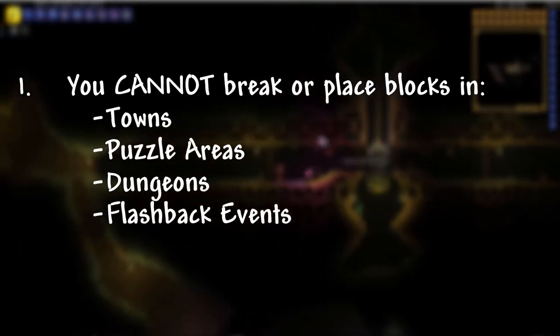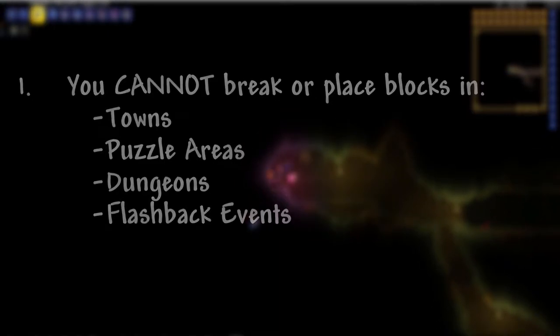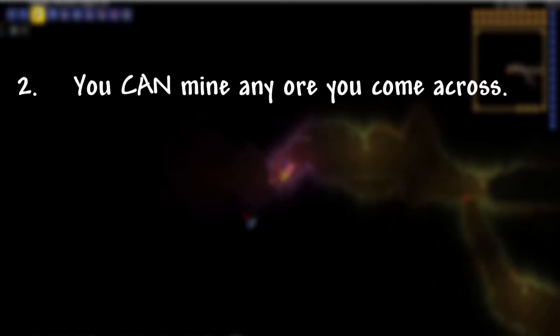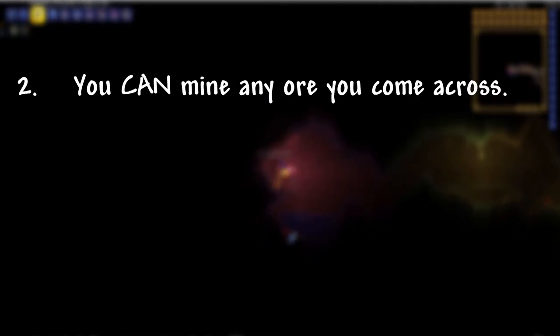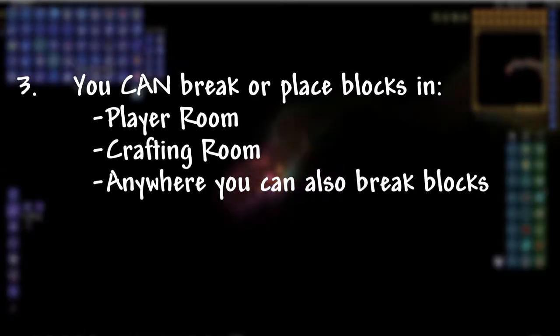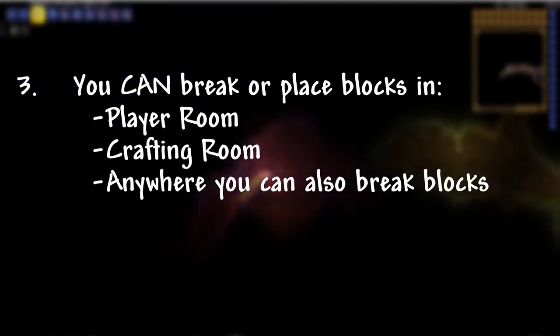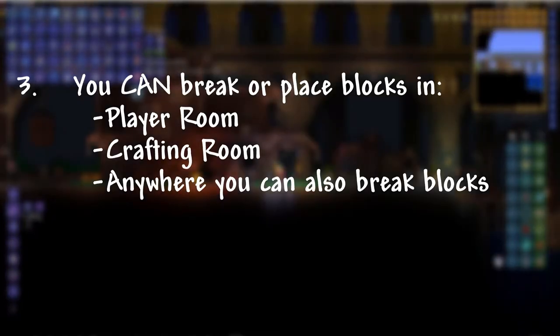Here are some general guidelines for what you can and can't do regarding blocks. One: you can't break or place any blocks in towns, puzzle areas, dungeons, flashback events, or any obviously handmade structure, unless stated otherwise — blocks are placed where they are for a reason. Two: you can mine ores whenever you see them, except the titanium barrier around the jungle dungeon, which you probably won't run into anyway. Three: you can place blocks in your player room, crafting room, and anywhere that you can also mine. So if you're mining out in the Asgard mines, you can obviously place blocks because you can mine them too.